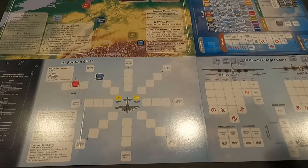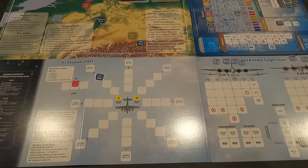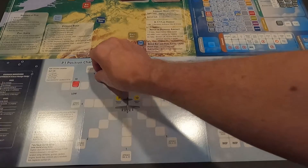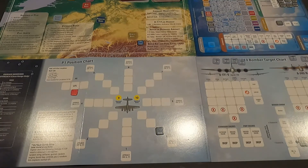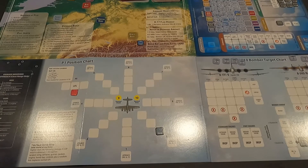Rolling for the encounter - a four, so it's head-on. Weather check first: a nine, good weather. Attack angle roll gives a three and low - so at 3 o'clock low with no change modifier when we get in close. We're coming in at long range and will have to deal with the P-47s after this first pass. This is Regensburg.